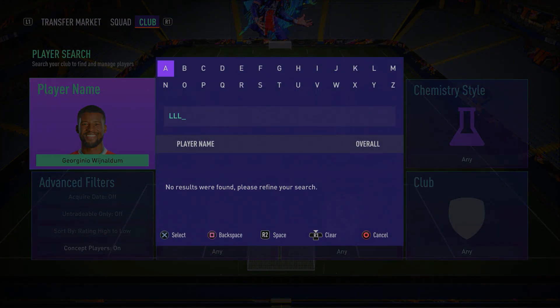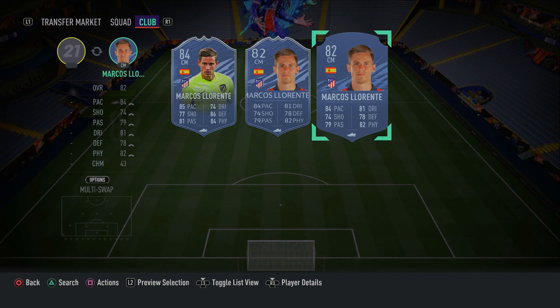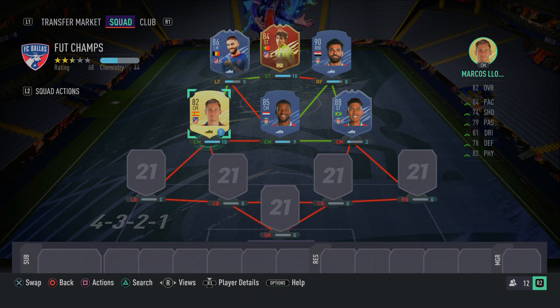Moving on to the left center mid spot, we have a slightly cheaper player than Wijnaldum but still a very overpowered meta card — Marcus Llorente. A lot of people loved using this card at the start of FIFA. He's another well-rounded player. On the defensive side he is very good, and what I like about Llorente is his pace — he adds pace and tenacity in the midfield. He's also pretty reliable in attacking situations. Marcus Llorente is a fantastic, good, cheap card to use, and I really do recommend him.